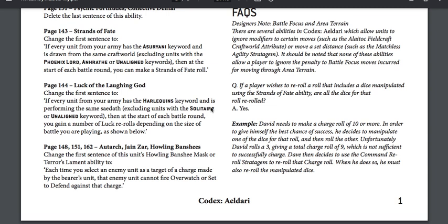I've seen mixed armies using both rules — after looking at this, that's not legit. For Strands of Fate, if every unit has the Asuryani keyword and is drawn from the same Craftworld, excluding models with the Enrathay or unaligned keywords, you can make a Strands of Fate roll. There is one more rule that might supersede this — let me check the Traveling Players rule, because there's a lot to this book and missing one key rule can throw everything off.